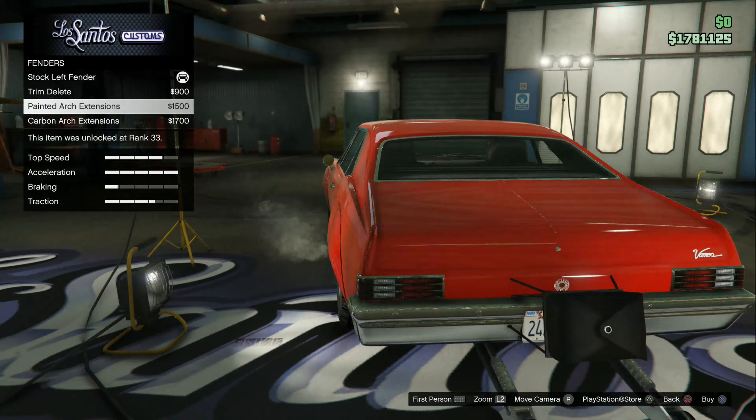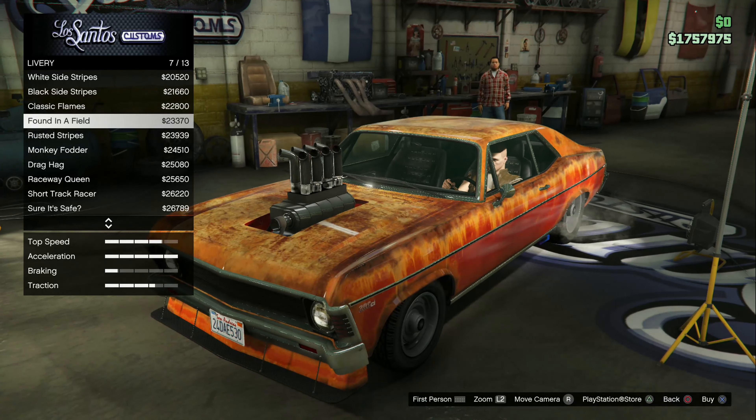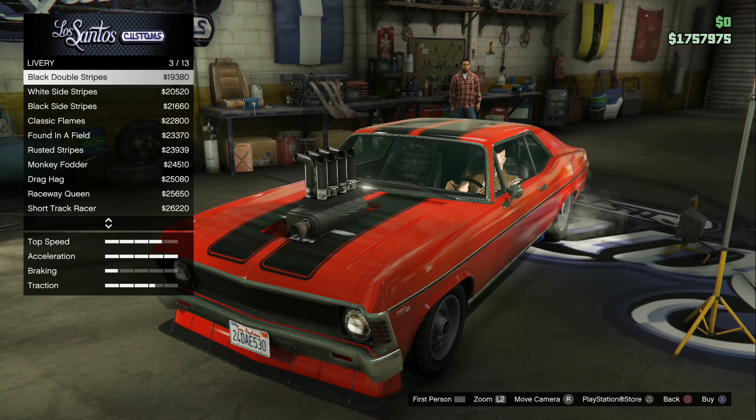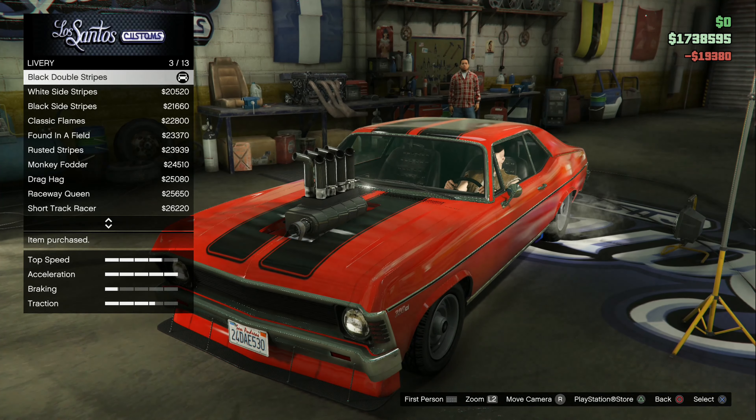For the livery, if I could just get dual black stripes — there you go. If I was making this a regular race car I would probably put one of those on it, but because it's a drag car I want something that really goes with it. I might just have to go with the stripe livery — let's do that.